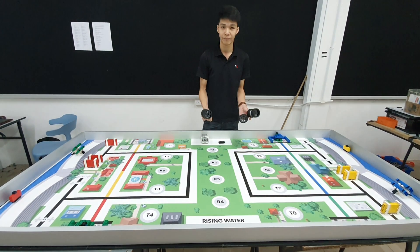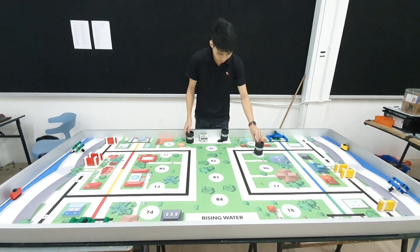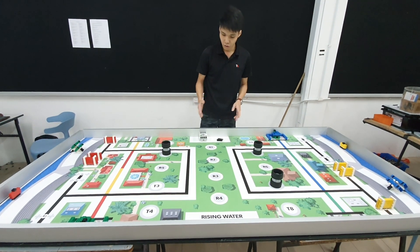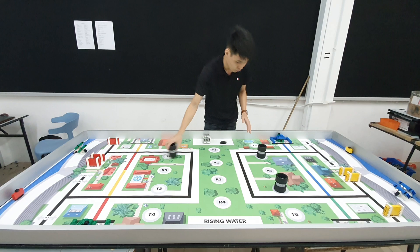Three trees are randomly selected every round — for example, T6, T2, and T7. They are placed in positions T1 to T8, and each column should have one tree, so you won't have three trees on one side. You have one tree at each side.